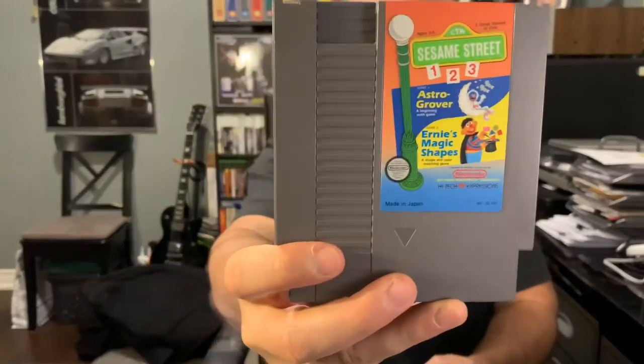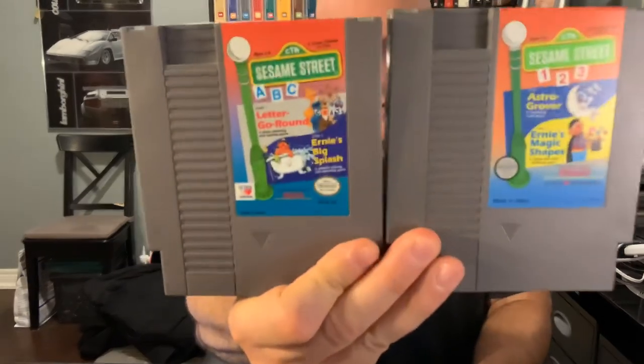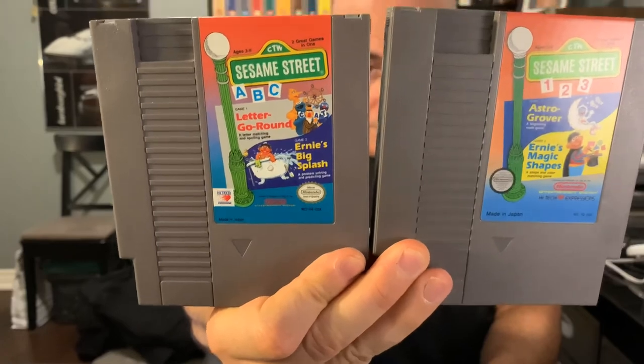Next up are two games that are just completely filler titles. This is Sesame Street 1 2 3: Game 1 is Astral Grover and Game 2 is Ernie's Magic Shapes. And you'll want to pair those next to the Sesame Street ABC games — Game 1 is Letter Go Round and Game 2 is Ernie's Big Splash. Here are both of them together. Filler titles.